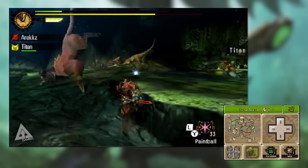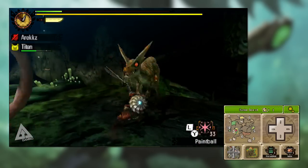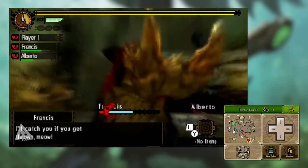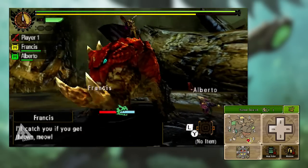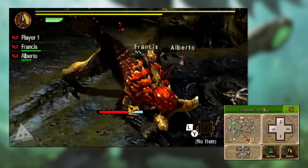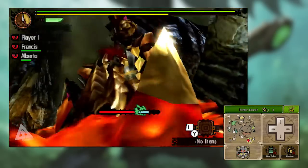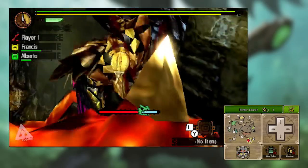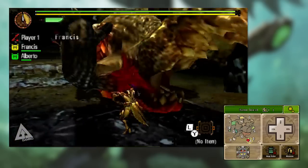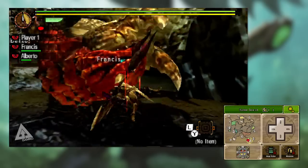There is one more very important thing before this video is done, and this is to do with hunting as a group. If you mount a monster and your teammates continue to attack it, the monster will flinch and throw you off, leaving you vulnerable and losing that potential opening for big damage. So the long and short of it is: if you see your teammate riding a monster, stop attacking, get back, and wait. If they successfully complete the bar, you'll have an opening and you can all rush in as a team and deal all that damage.